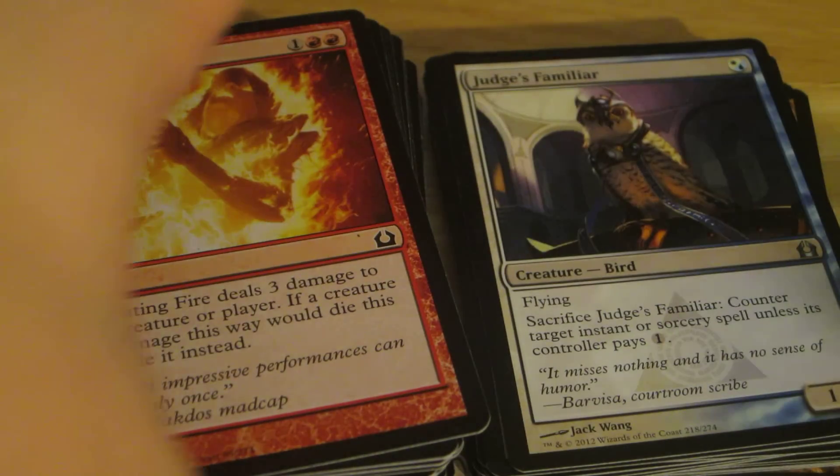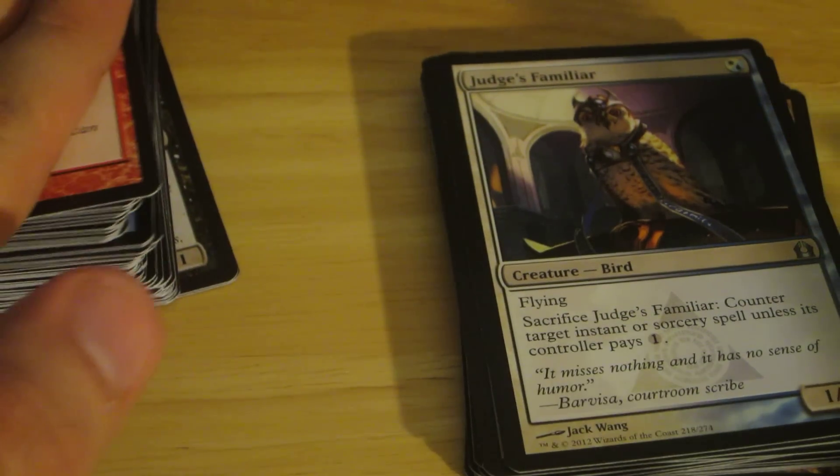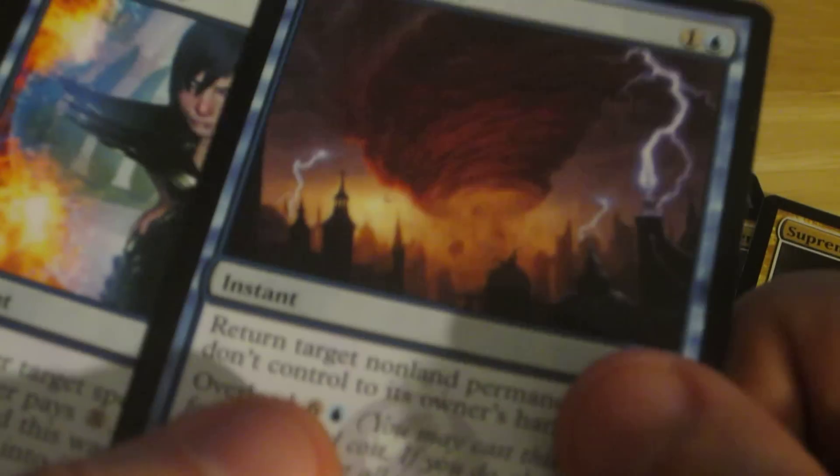I'm going to go over the spoils — what I'm keeping — and then go over a stack of cards. So this is what I'm going to be holding on to. I traded for this, my fiancé pulled that, and traded for the Rift.